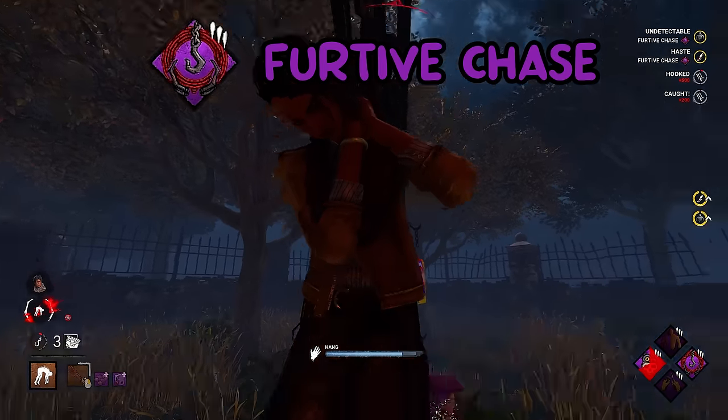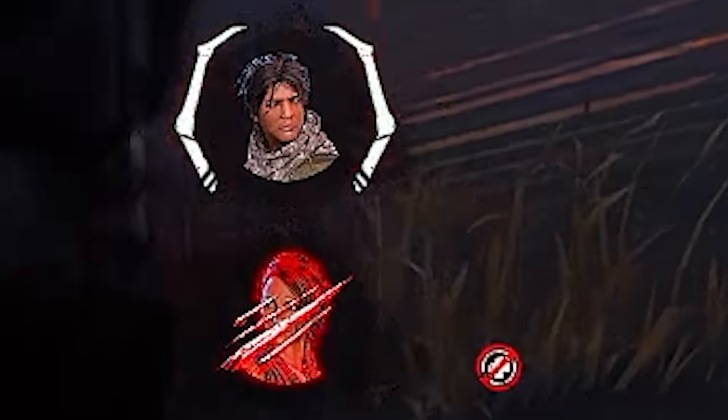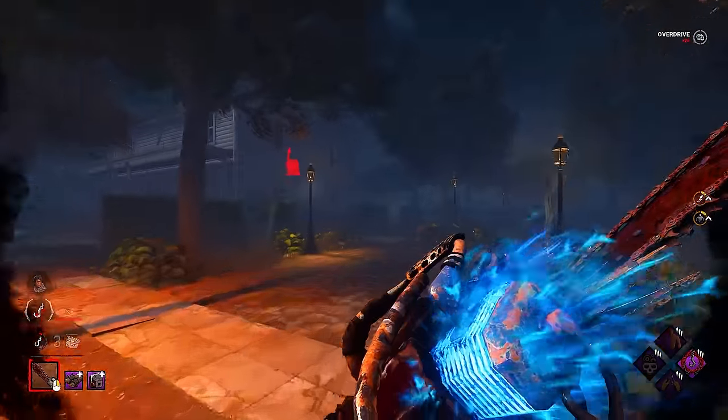Next is Furtive Chase. When we hook the obsession, we gain undetectable and 5% haste for 18 seconds, and the obsession changes to the rescuer. Again, easy silence and extra haste.